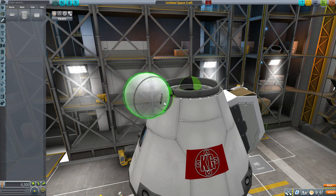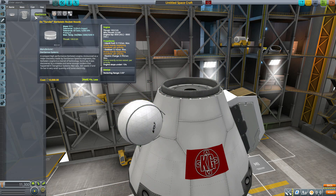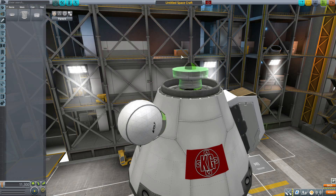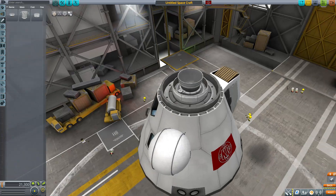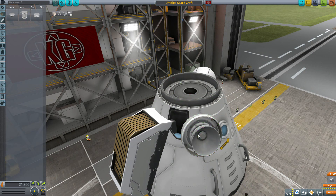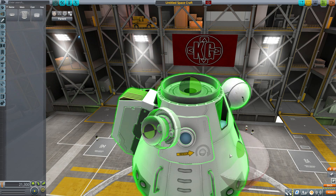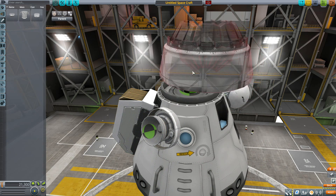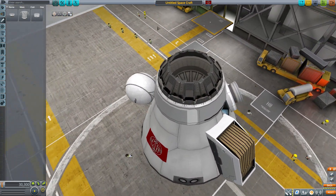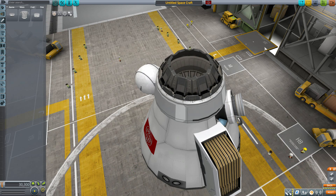Heading back up to the engines category — the sphere can also be attached radially, not just via the node. Let's pop on the smallest of the three engines, the Thunder. It is a pretty tiny little engine but very well made — nice modeling and texturing. This one can be placed radially quite nicely. Then the medium-sized Lightning is definitely meant to be attached by a node; we couldn't attach it radially, but it's very nicely detailed.